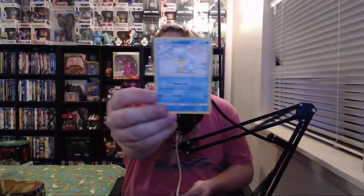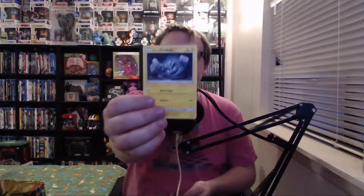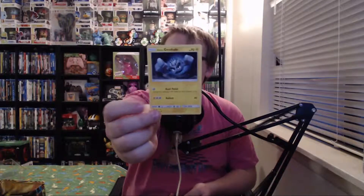Oh, isn't that an Alolan Sandshrew? Hell yeah, that's a cool card. Then Mudkip — I may have a duplicate or it could be a different picture, maybe his evolution. It's all starting to blur together. Alolan Geodude — I think I might have this or maybe Alolan Graveler. Pretty neat, an electric type Pokemon. And finally, Machop — nice art. I screwed his name up real bad. That's it — the final one!